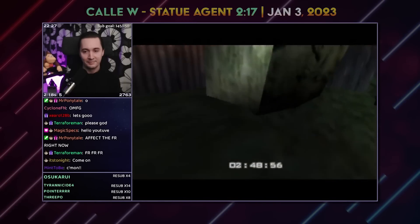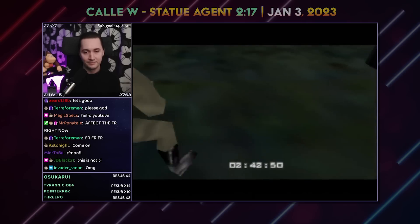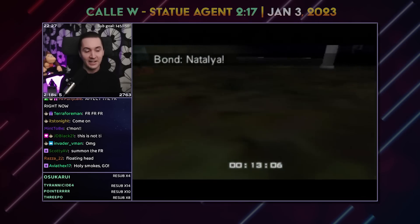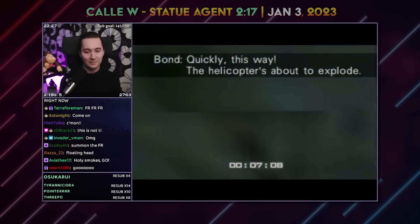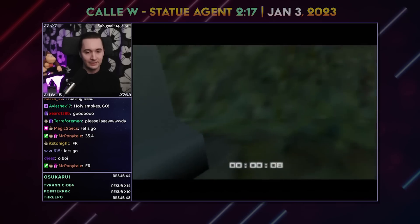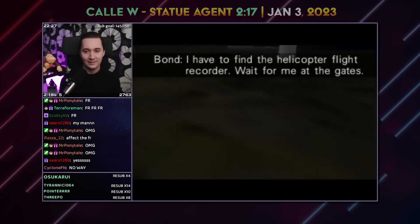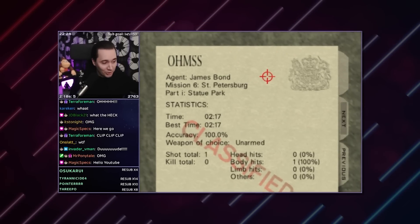I'd be remiss if I didn't mention the other untied world record set thus far in 2023: Statue Agent 2:17 by Kali W. Statue Agent is actually the hardest or slowest of the three difficulties of Statue, since boosts are less frequent and you're never really at risk of dying, even on 00 Agent. The objectives are the same throughout all three difficulties. That said, Kali is certainly one of the best strafers in the game, and combined the clutchness of a perfectly played run with a lucky 1–9 flight recorder to nail 2:17 as the first untied world record of the year. The past few years we've seen about 8–12 untied world records in Goldeneye — so how many will we see this year? If you stay tuned and subscribe to this channel, you will be sure to find out.